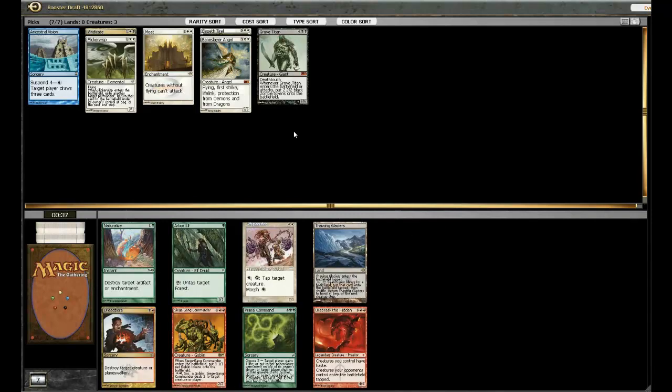Thawing Glaciers is pretty slow. The rest of these cards I'm not really interested in. Like, I could in theory play Whip Quarter, but this is not looking like a Whip Quarter deck. I'm going to take the Thawing Glaciers, but I may or may not play it — it's just so slow.